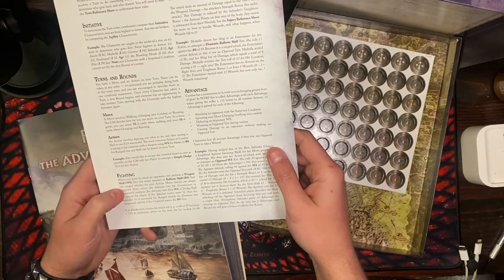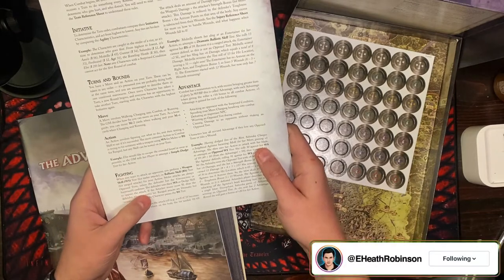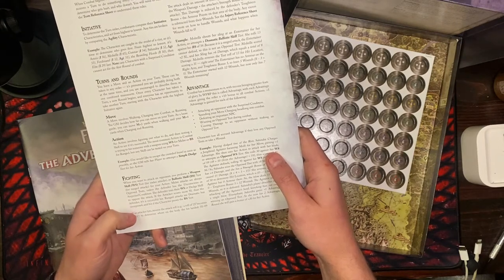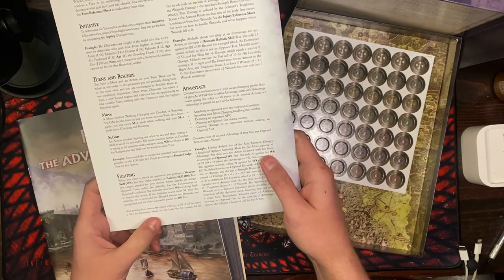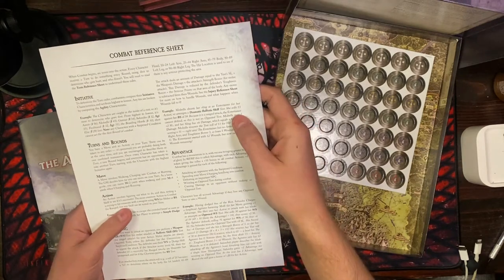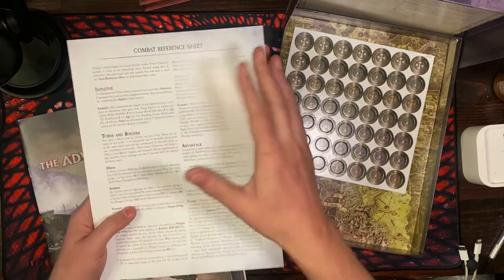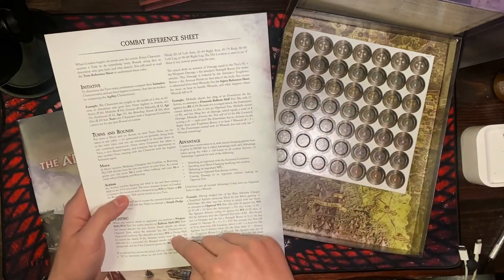It sounds a lot like Warhammer Fantasy Battles. Melee attacks are always opposed tests unless the defender has the unconscious or surprised condition. The defender uses their WS or dodge skill to oppose the attack. If the attacker scores more SL than the defender, it's a successful hit. Ranged attacks are unopposed if the character passes the BS test. If an attacker hits, reverse the attack roll — a roll of 25 becomes a 52 — to determine where on the body the hit landed: 1-9 head, 10-24 left arm, 25-44 right arm, 45-79 body, 80-89 left leg, 90-100 right leg. The same die determines your hit location — I like that.